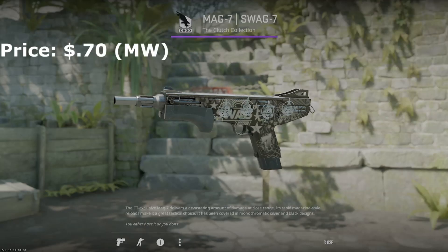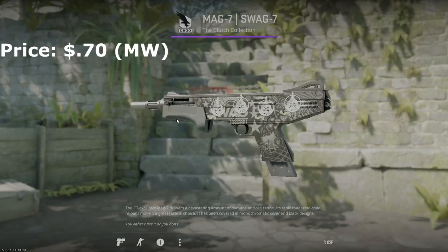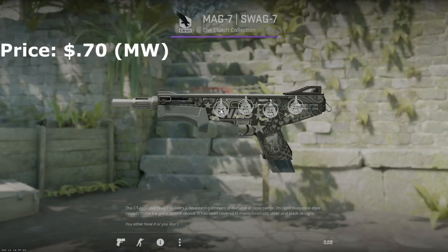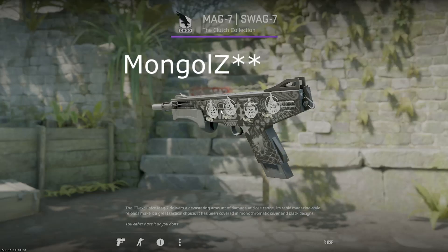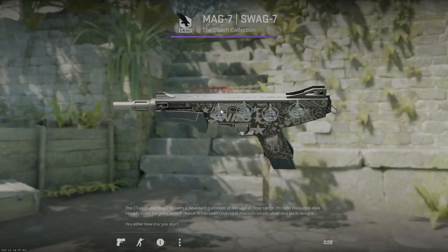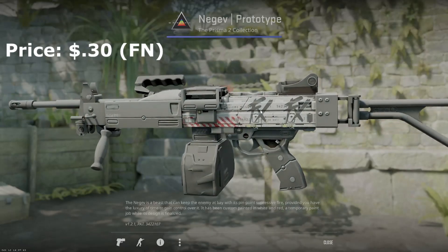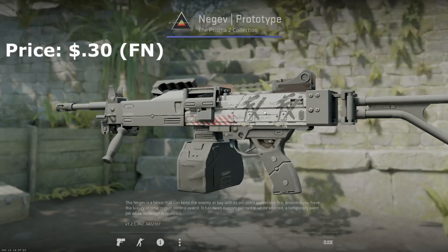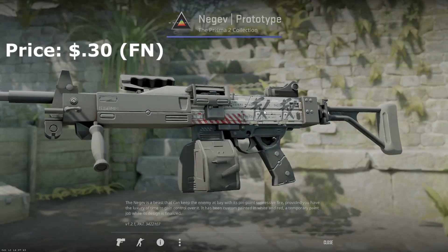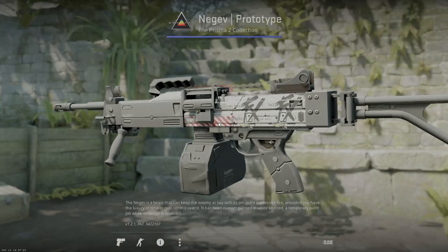This is a gun I never actually use but I do have a skin for — the Mag-7. The swag-7 is by far the best black and white option for the Mag-7. It looks pretty cool. I threw some ENTS Paris stickers from opening capsules on it. Same with the Negev — the Negev prototype is an okay black and white option. More Paris capsule stickers. I actually have it in my inventory because I use it every now and again, but I don't really love the skin given the red, though it's another option if you are a Negev enjoyer.